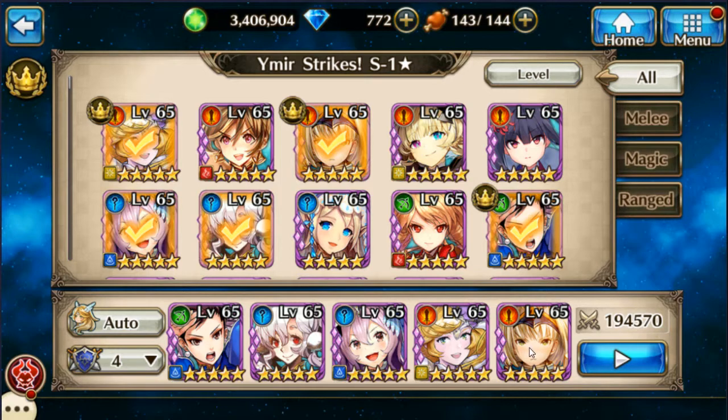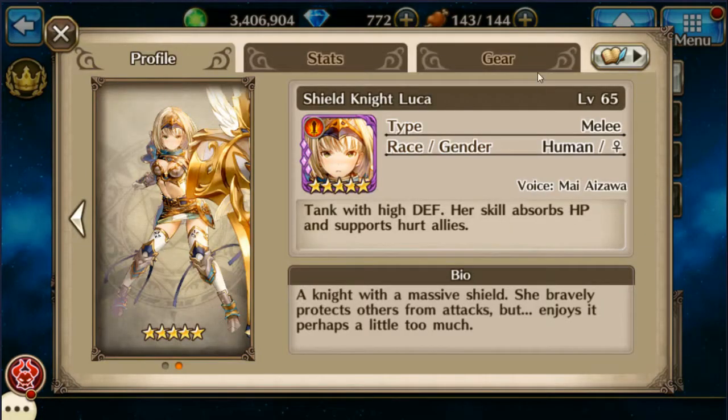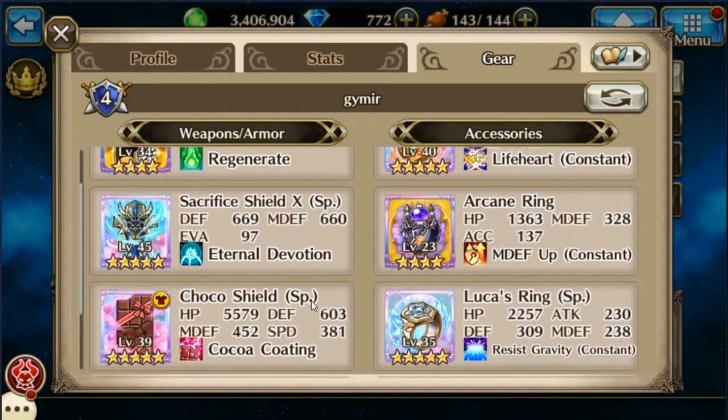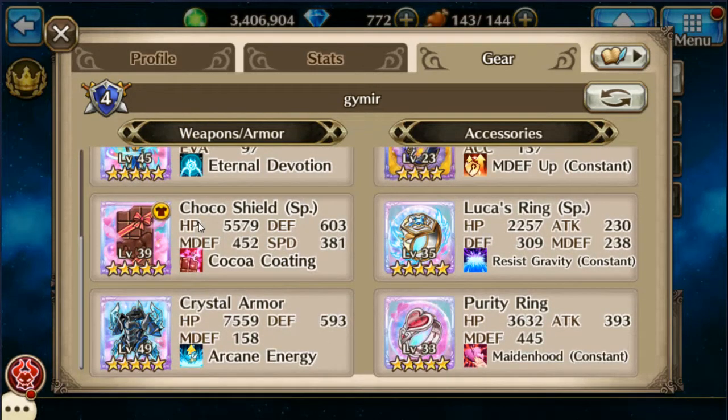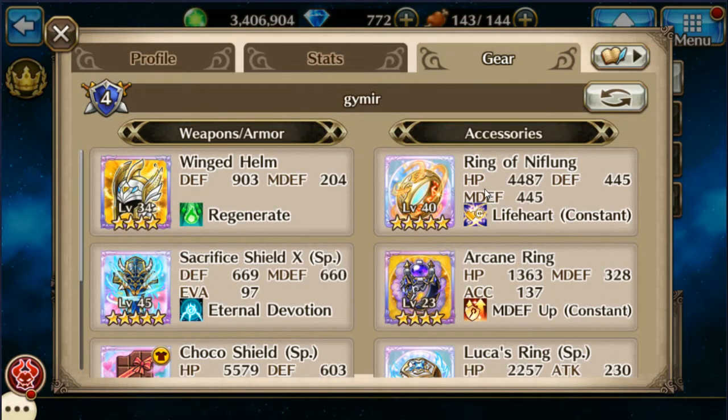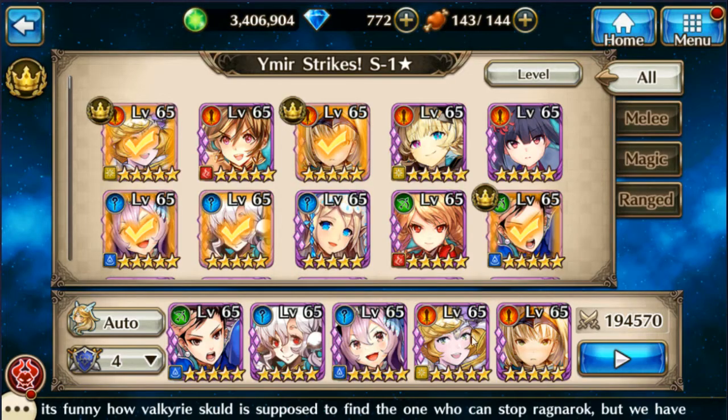Let's look at some gear. On Luca I have the winged helmet, sacrifice shield, choco shield, and some crystal armor along with a purity ring which basically just helps magic defense. Then Lucas's ring — I don't know if the resist stacks but it has decent stats — an arcane ring for more magic defense, and the ring of Niflung for the HP and magic defense.